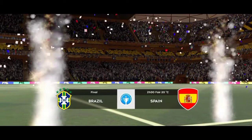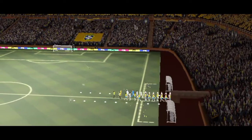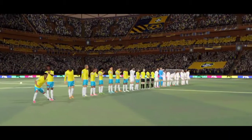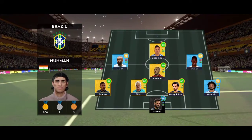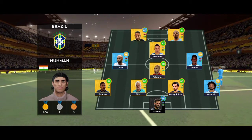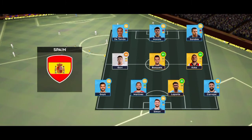So here we are then — it's the final. Which of these two teams will walk away with a trophy? A lot of talk before the match about how these two will line up. Let's see what the managers have gone with. They're playing 4-1-2-1-2, a diamond-shaped midfield that supports both defence and attack. They're playing three at the front — it's a 4-3-3 formation.